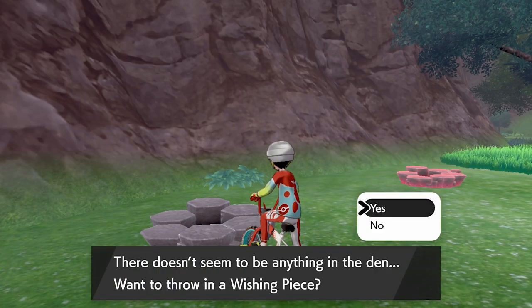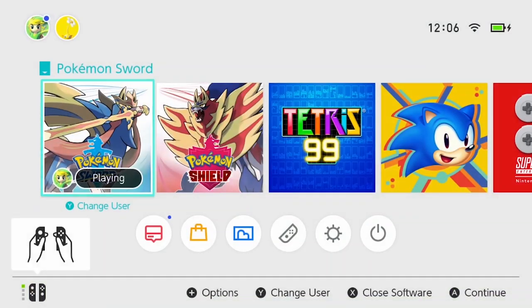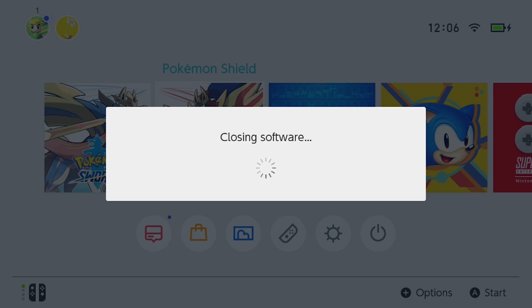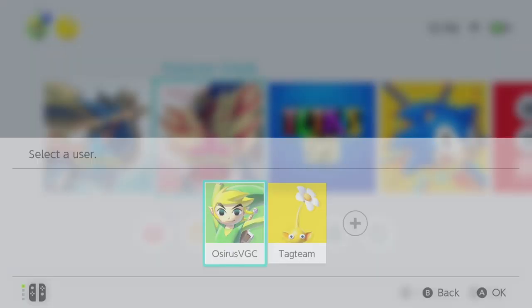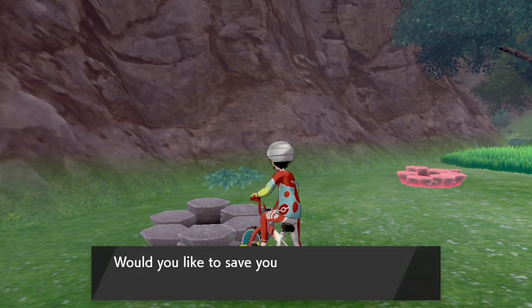Here they are in Dappled Grove — easy to identify. A tip so you're not wasting too many Wishing Pieces: save in front of this den before you drop your Wishing Piece in. Then drop your Wishing Piece in, and if it is not a solid purple beam, reset your game, close it down, come back in, and repeat the process until you get that purple beam.